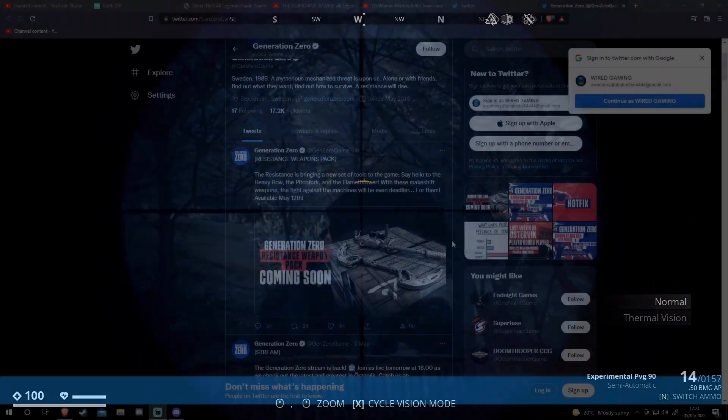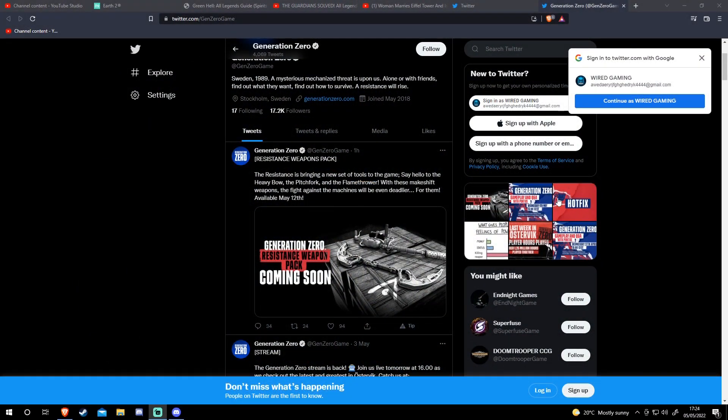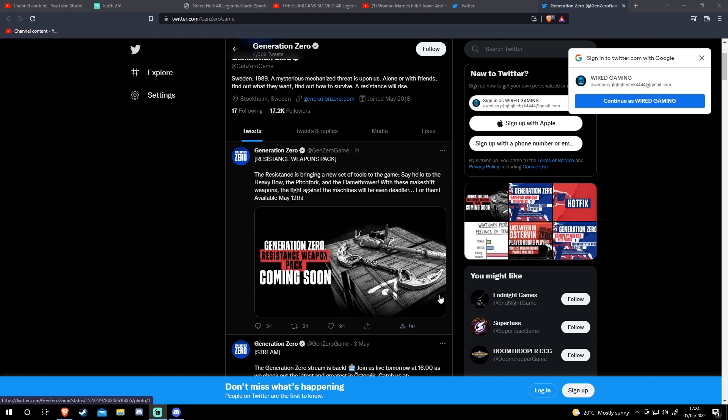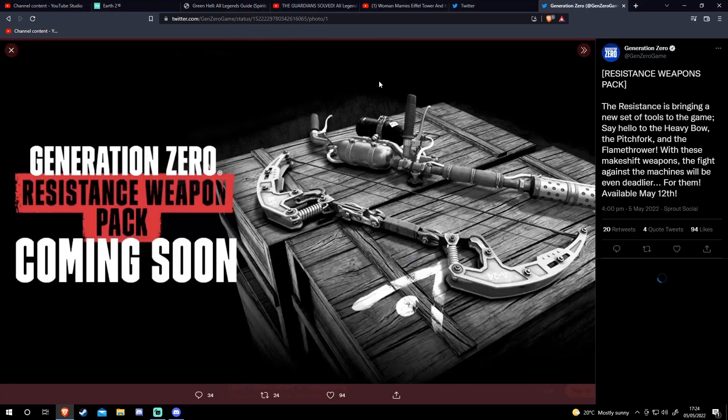What we're going to be getting is this bad boy — as you can see here, the Resistance Weapon Pack. The resistance is bringing a new set of tools to the game: say hello to the heavy bow, the pitchfork, and the flamethrower. With these makeshift weapons, the fight against the machines will be even deadlier. Available May 12th. I'm very excited — especially that bow, just look at it — how cool is that?